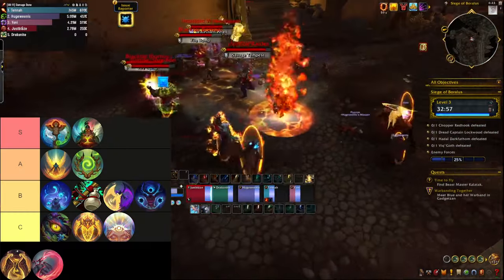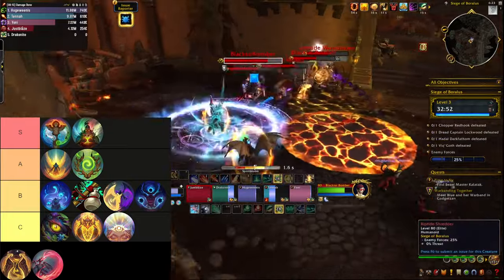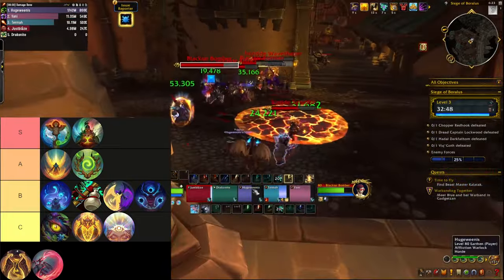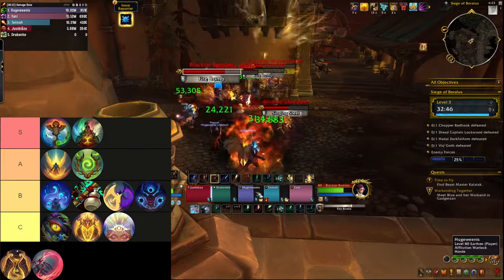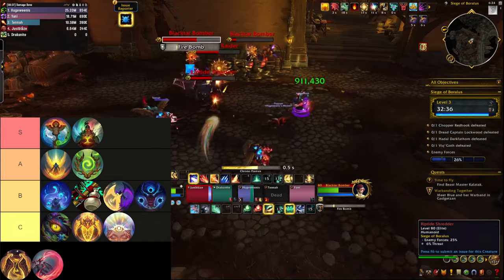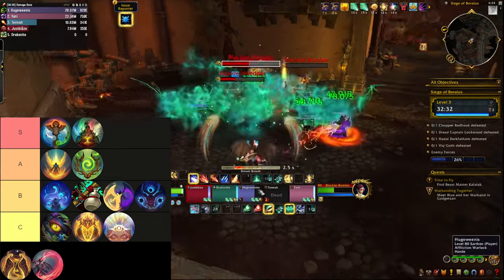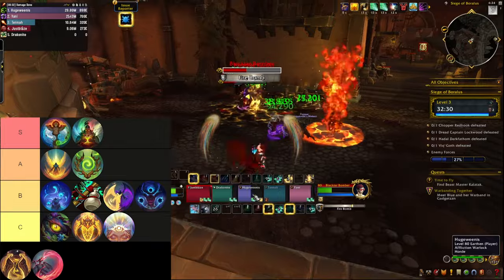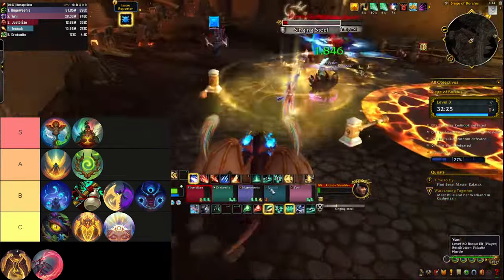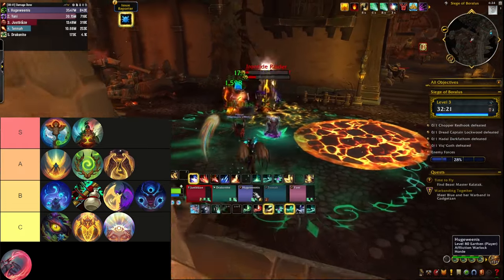Chrono Warden for Preservation Evoker is basically more of the same gameplay style that we had before, but now your living flames are empowered, your empower spells cast additional living flames, and they give you extra cooldown reduction so you can cast more of them. It feels like you're playing the same Preservation Evoker from Dragonflight but on steroids. Yes, the range restriction is still going to be there, but I think this hero talent spec is going to perform nicely both in Mythic Plus and in raid. So I'm really looking forward to trying this one out and I'm going to give it A.